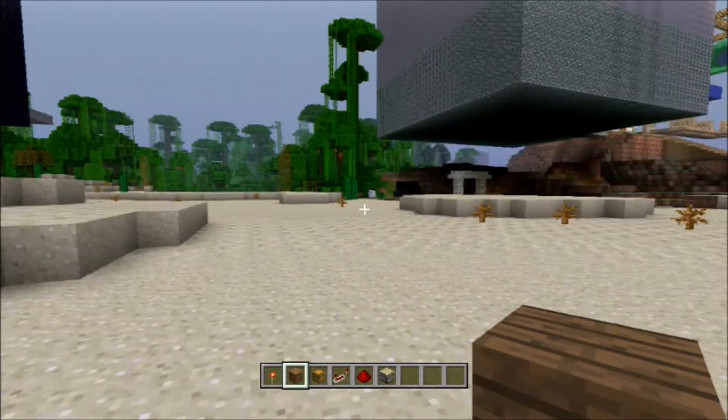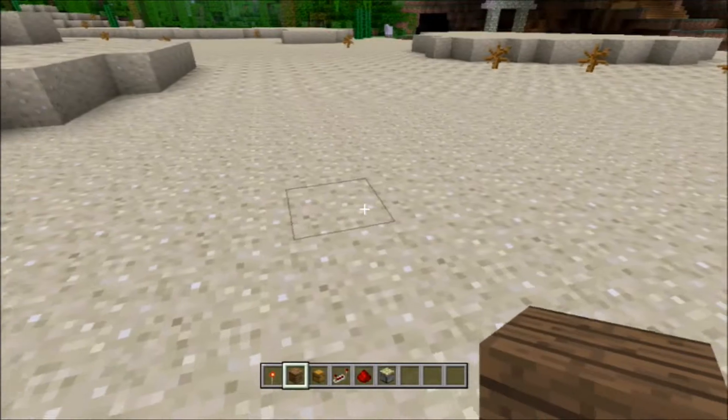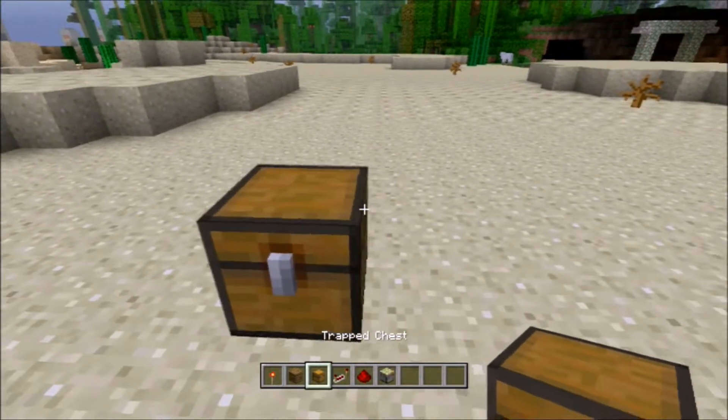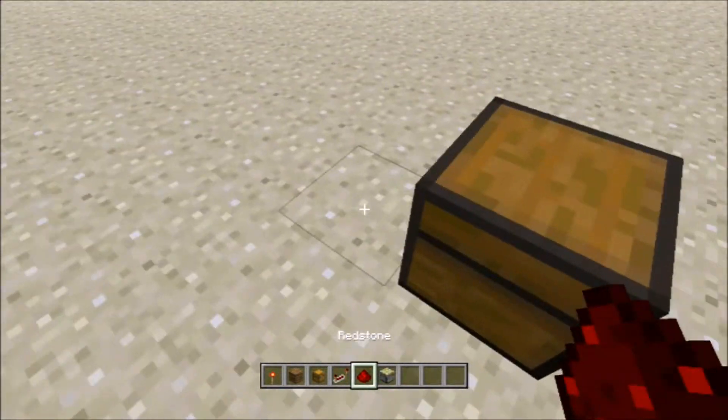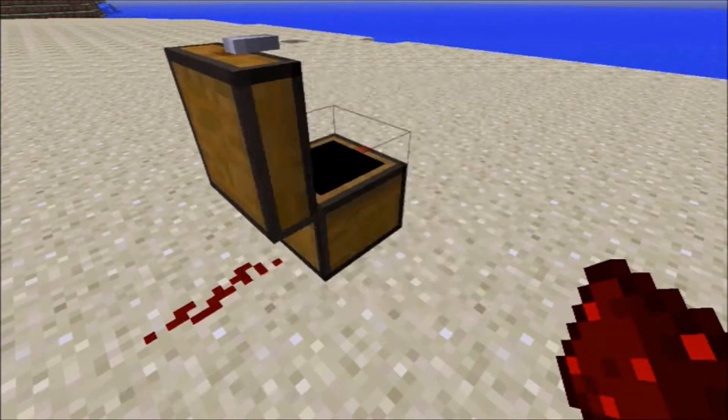You're gonna need all the things shown at the bottom of the screen. You're gonna want to put a trap chest, but the trap chest only activates one redstone block — see, it only activates one, so it won't activate the second one.